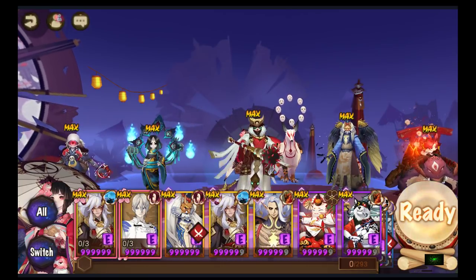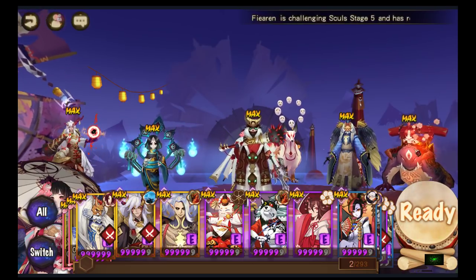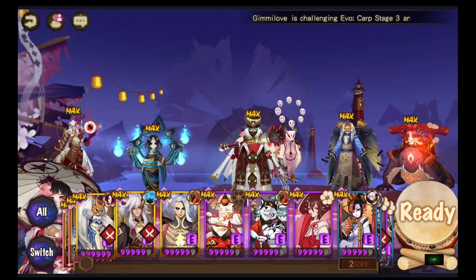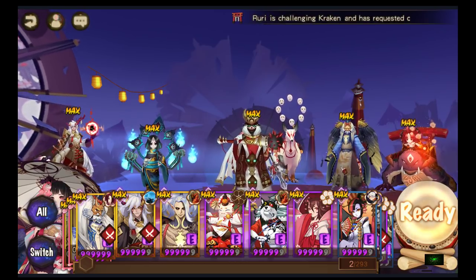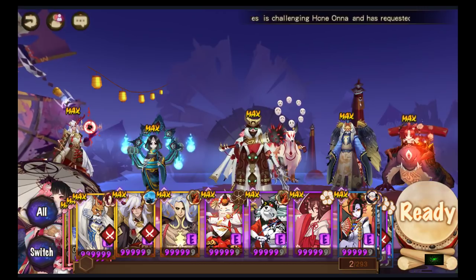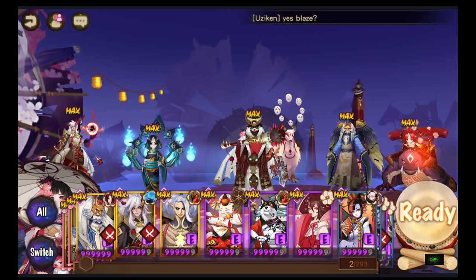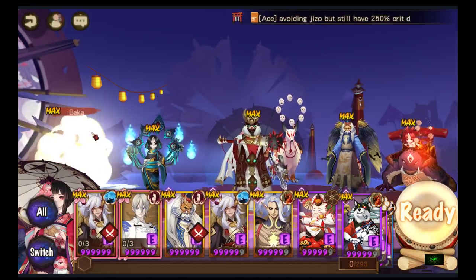The first and most popular team would be Double Pull. Double Pull would be Kamaitachi, Bunny, Zashiki, and two DPS. Usually what people do is they'll bring a faster Ibaraki, and then someone to clean up — the cleanup can be Utengu, Yotohime, Ubume, whatever it is. Your first DPS can also be Utengu or Ubume, but I think Ibaraki is the best first DPS. You put the shadow set on him and he will deal a ton of damage.